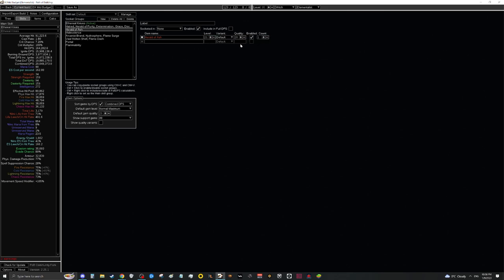For Herald of Ash, level 21 doesn't do much other than slightly larger explosions. What we care about here is quality — the quality on Herald of Ash is about a 3 to 4% DPS increase, and you can get a 20/20 Herald of Ash for about 30 to 40c. This is a very cheap and impactful upgrade. For Malevolence and Divine Blessing, neither does anything special at 21, but Divergent Malevolence is worth about 1 div and gives roughly 1% increased DPS.